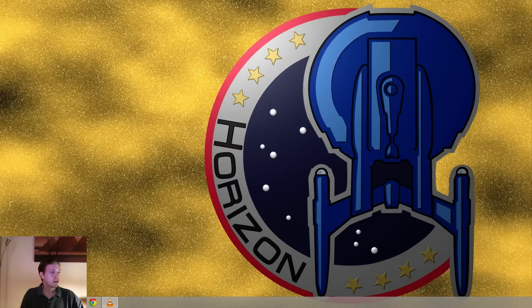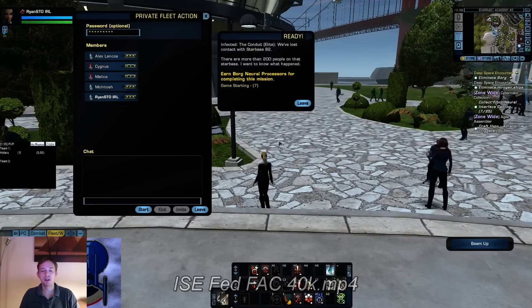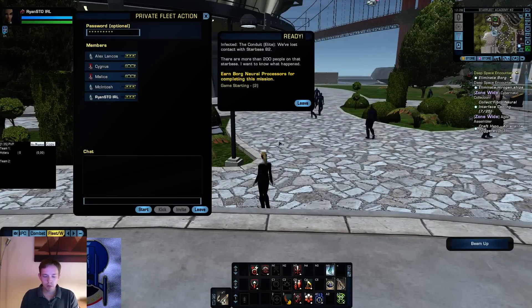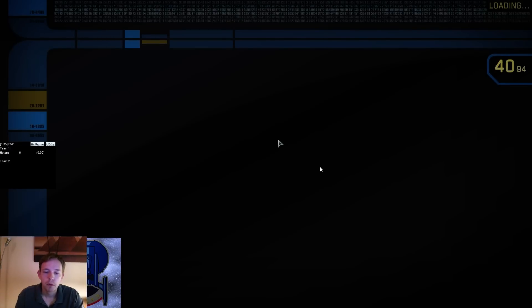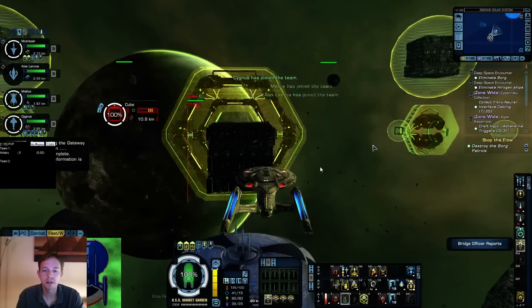Let's go ahead and start with Infected Space. As I said last time, we saw it with the Scimitar - that was basically the Romulan point of view. Let's start with an average Federation Fire at Will build. This is what it would look like if you just play a Federation toon. You don't get the cloaking thing going; you don't need to cloak on the first cube. What you need to look out for is the old standard strategy.